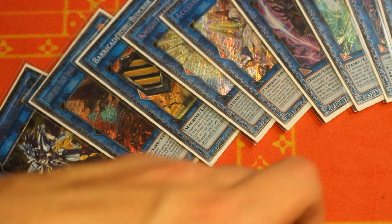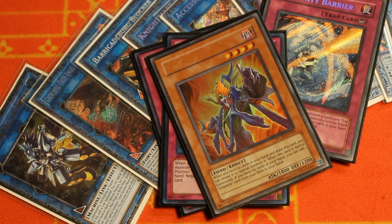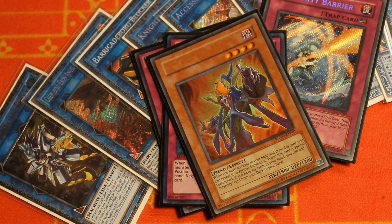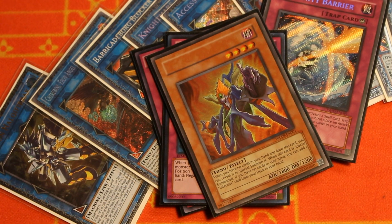Anyway guys, that's all I've got for this Infernity list. I really hope you enjoyed it and I really hope Konami gives us back more copies of Archfiend — hasn't it been long enough? If you want to see Archfiend come back, be sure to smash the like button, don't forget to subscribe for more Yu-Gi-Oh! content, and that's all I've got for you today. Logan JYA signing off — have a great day and I'll see you chumps later, peace.